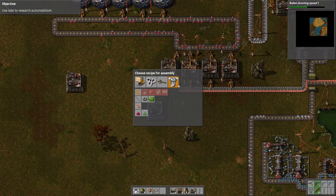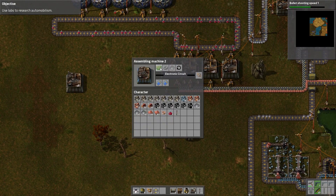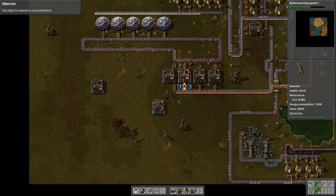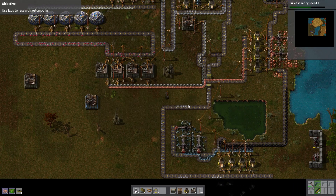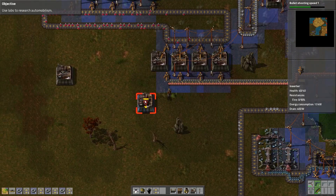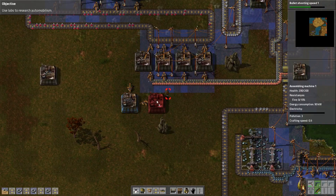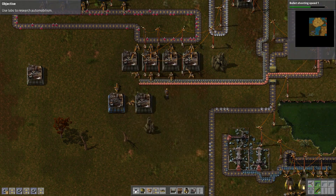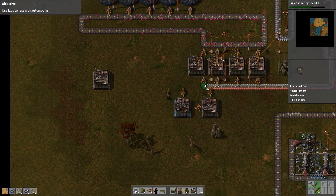Okay, so you're going to make inserter arms — you need circuits, gears, and iron. The wonderful part of my day today is we've got those right there. I can make a circuit plant right here and we'll move these along.